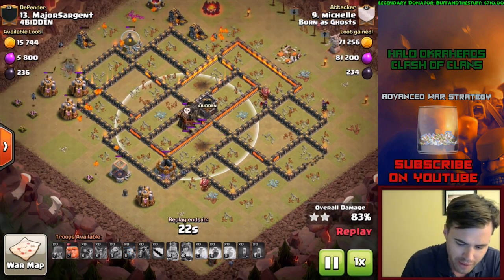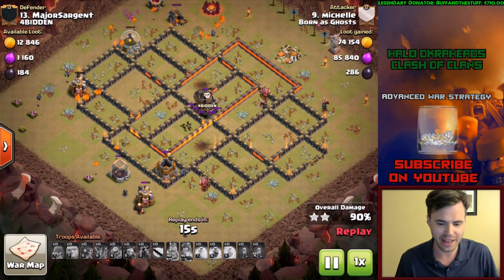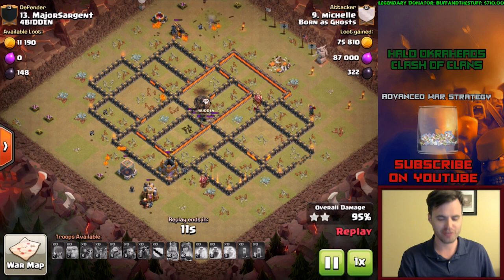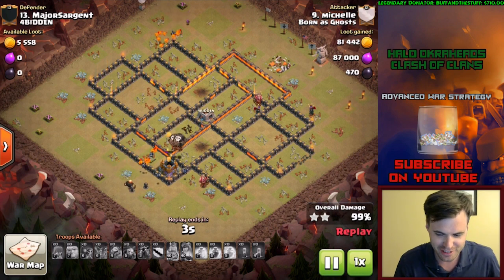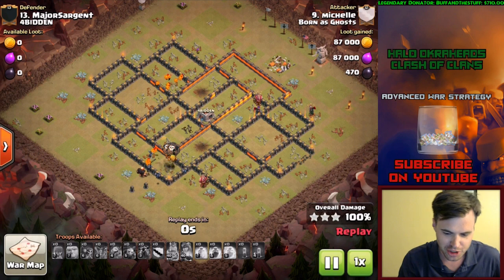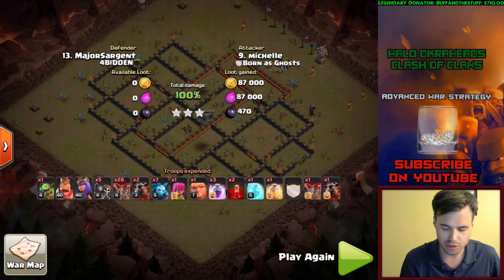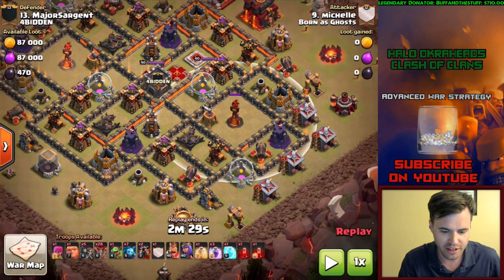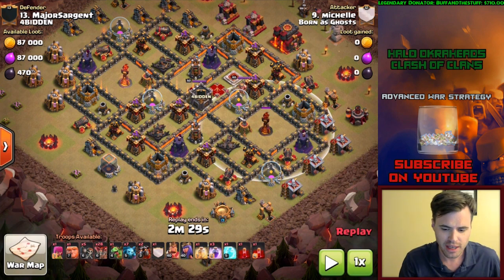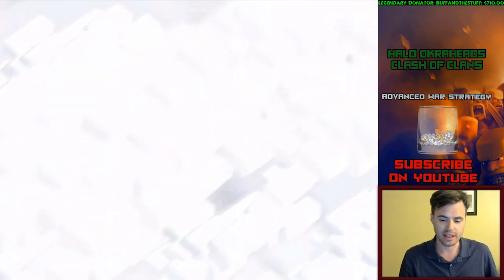It came down to the wire but again TH10 attacks are really tough. Harry himself doing the nice dirty work on the triple. That is a hero charge using the skeleton spell. You can use that because look at the value - it's pretty easy to get into this section with the king funneling and the queen behind, wall breaking in. You can get the queen down by using a rage and the skeleton spells. Even the pups with that would take it down.